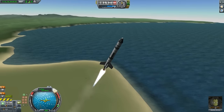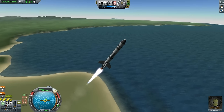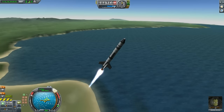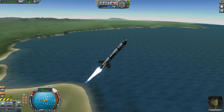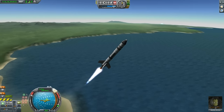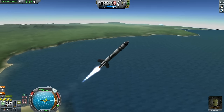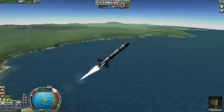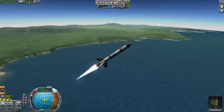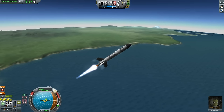This one was basically borderline, but it still has enough thrust. As you burn your fuel, the rocket itself becomes lighter, meaning your acceleration increases. You have the same amount of thrust but a much lighter rocket, which leads to faster acceleration. So let's try and go aggressively into orbit.